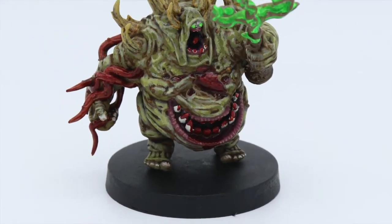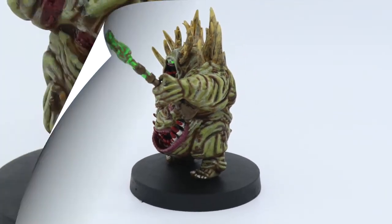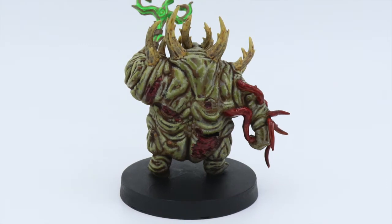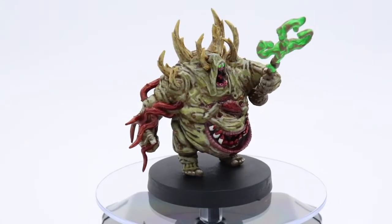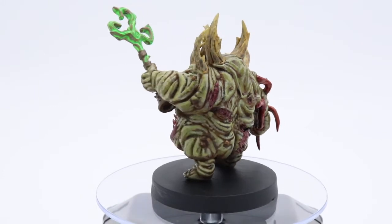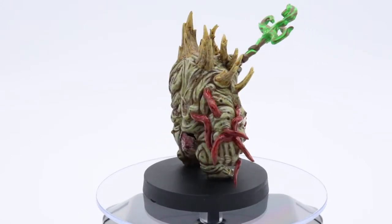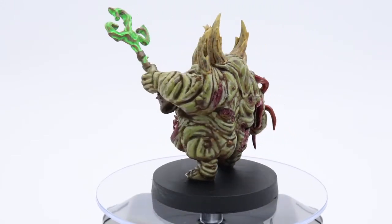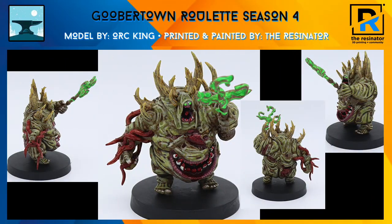Thanks everyone. I didn't have time to do the whole painting video — as you can see I didn't even have time to do the base. But here's the final product of my realism roll for the Goober Town Roulette Season 4. I want to give a special thanks to Discord user Jackie Chan who gave me the green fluorescent that I used on the staff here. Those fluorescent colors were pretty cool and I've used them several times. Thanks again and I hope everyone has a much better 2021.